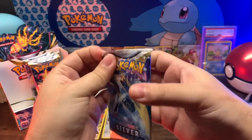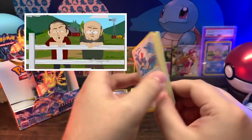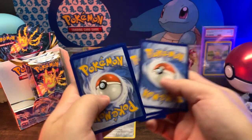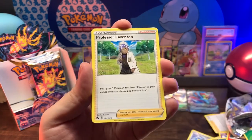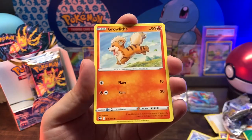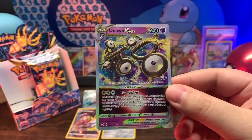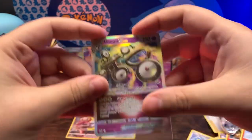Ooh, this one feels heavy - this is a god pack right here, I'm calling it. That's what the tweens say. I told you - felt heavy, I knew it! One, two, three, four - four! Leaf, Jynx, Turtwig, Professor Laventon, Rufflet, Voltorb, Drowzee, Growlithe, Misdreavus, Croagunk, reverse holo into an Unknown V-star. It's got a lot of eyes. Get in there, boy!